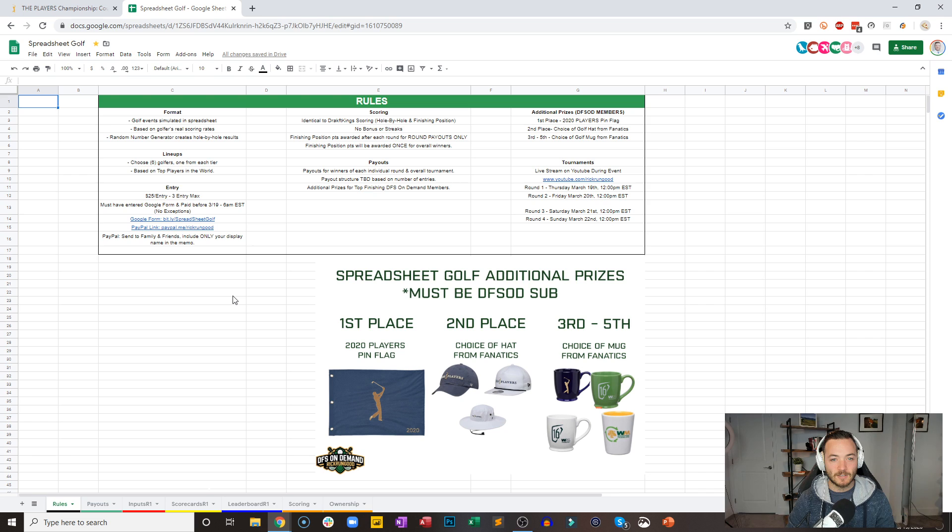I think we are ready to rock and roll here. The course that we are playing today is going to be TPC Sawgrass. We're going to play the Players Championship — we'll skip the Valspar, which in theory should have been this week. And then next week for the match play, we will play Austin Country Club in match play format. That'll be a new spreadsheet I'll have to figure out, but we should be all good there.